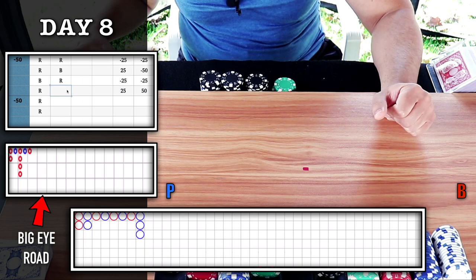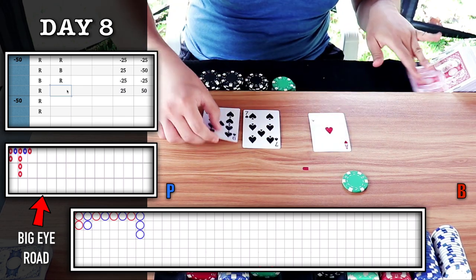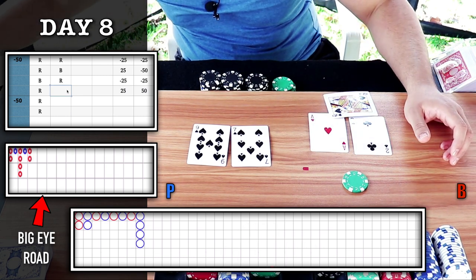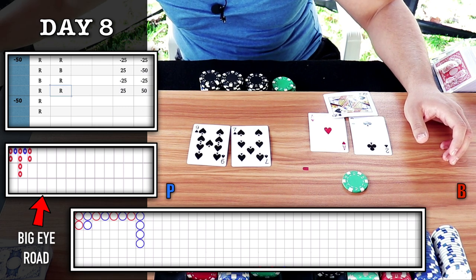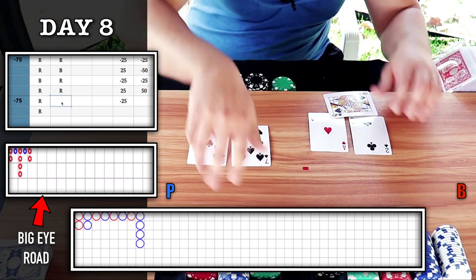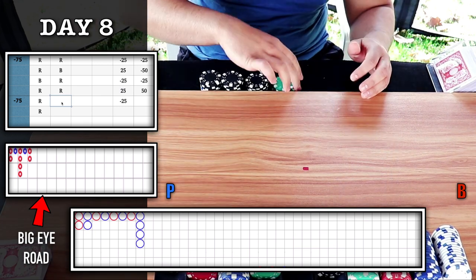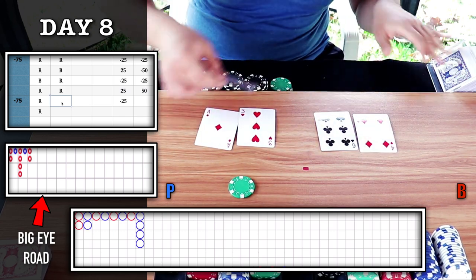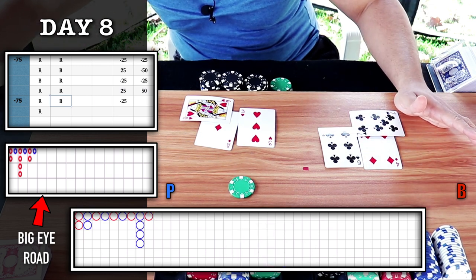Still no trigger on the majority six, so I'll go back to the blue circle. 25 on bank. Player wins — there's a red, minus 25. I have my two-in-a-row trigger for majority six. I'm gonna play the red circle — 25 on player. Banker wins — we get a blue circle instead. Minus 25.